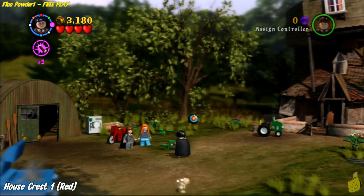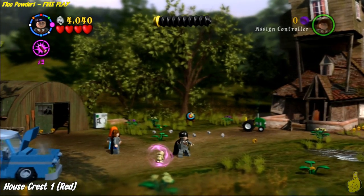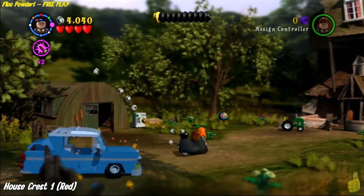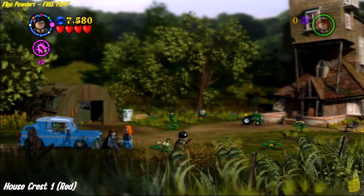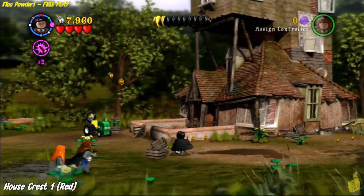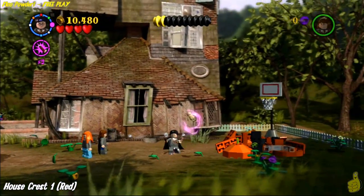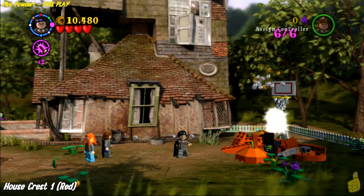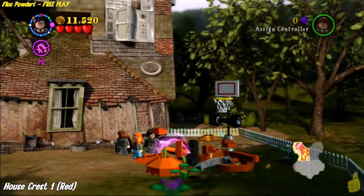This guy thinks he's Evil Knievel riding out on a motorcycle. We're going to get some studs each time we do this. This guy's the auto mechanic of the group — every gnome family has a mechanic. Anyways, you're going to make your way all the way around to the front right side of the house to find the final gnome. There was a total of six or seven of them. Six of six! And we get the red crest for doing that.